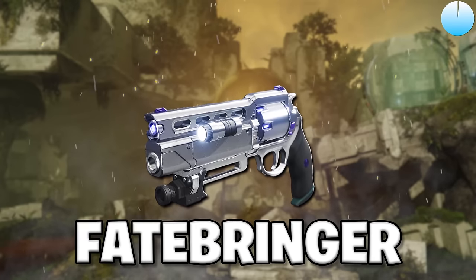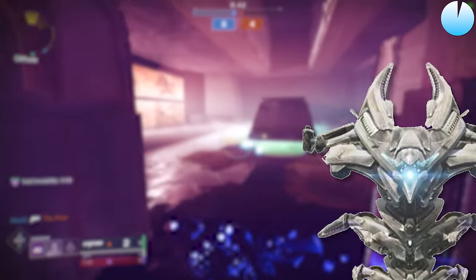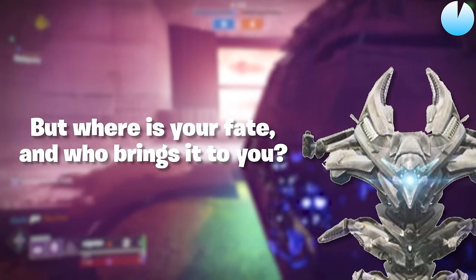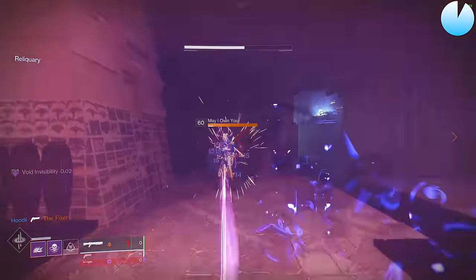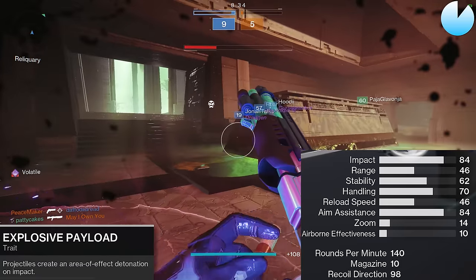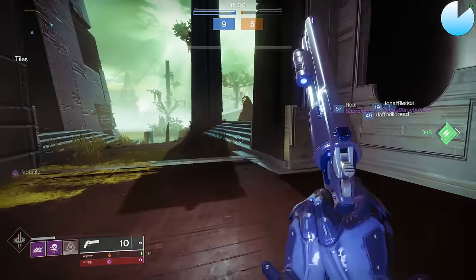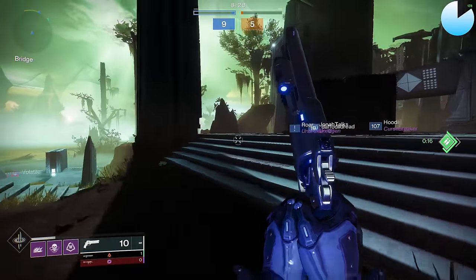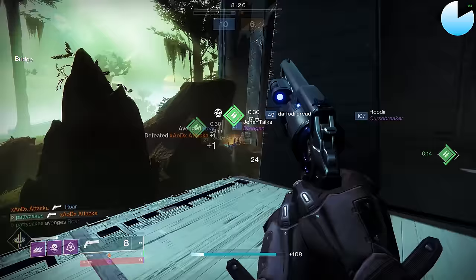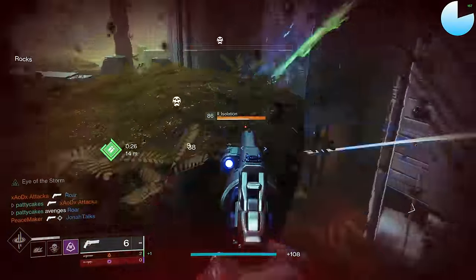Fatebringer is yet another Destiny 1 hand cannon returning to Destiny 2. The flavor text on the Timelapse variant reads: 'But where is your fate and who brings it to you?' Well, your fate is the A-plus tier, and what brings it to you is Explosive Payload with this much range. The Fatebringer delivers that Explosive Payload bullet at 140 RPM all the way out to 34 meters even without Rangefinder. And this is a good point to get back to our discussion of 140 vs 120 RPM hand cannons.